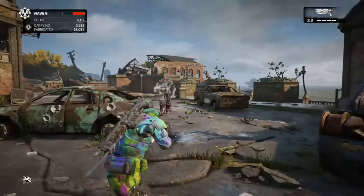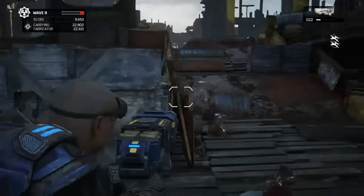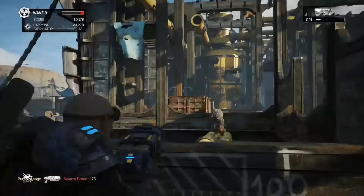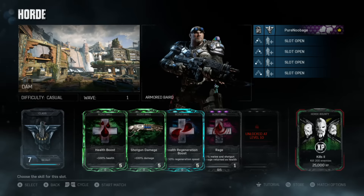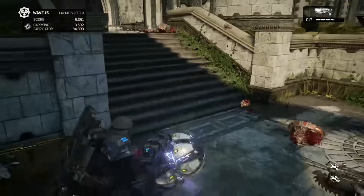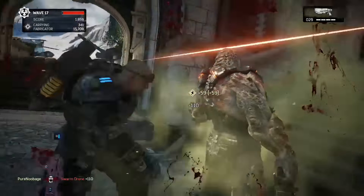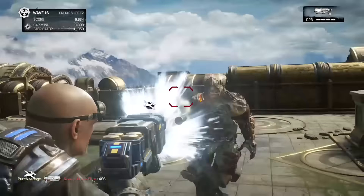But avoid the temptation to fire it all willy-nilly — it's more effective when fired moderately. This is where an upgraded Scout class will really breeze through the waves. If you have enough slots unlocked, I recommend taking the health, recovery, shotgun damage, and rage skills for maximum durability. The only thing you really have to worry about are those locusts — or swarm, or whatever they're called now. They've got more one-hit kill options than all the bosses combined.